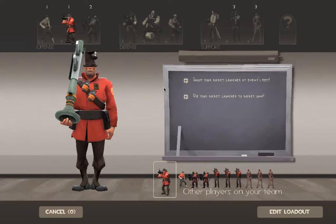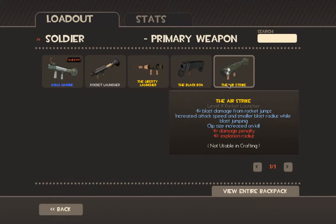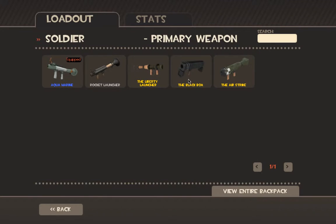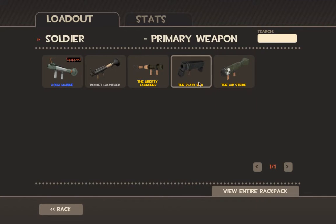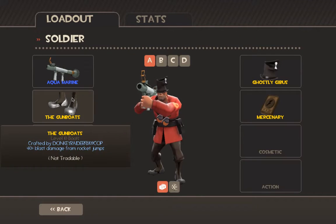Let's go to the Soldier. Soldier's rocket jumping is very good. Airstrike — Black Box is a good one; on hit, gain up to 20 health per attack. The clip size doesn't really matter. Liberty Launcher is really good — minus 25% max damage from rocket jumps, 40% projectile speed, minus 25 clip size. Airstrike is minus 15. It all depends on what you want.